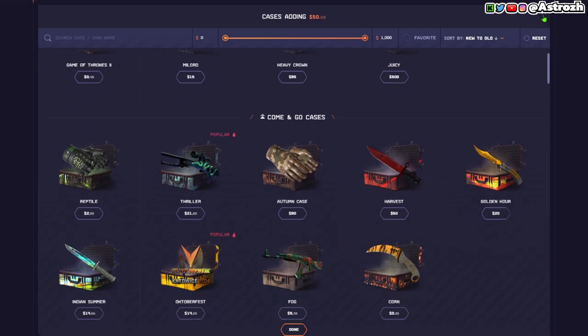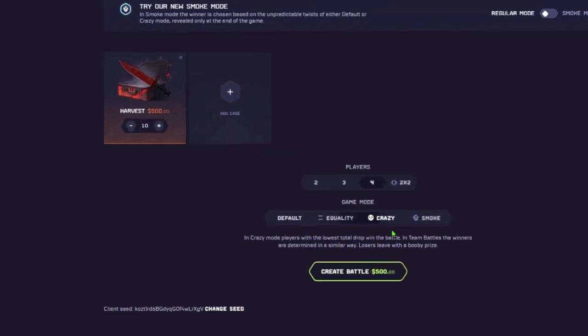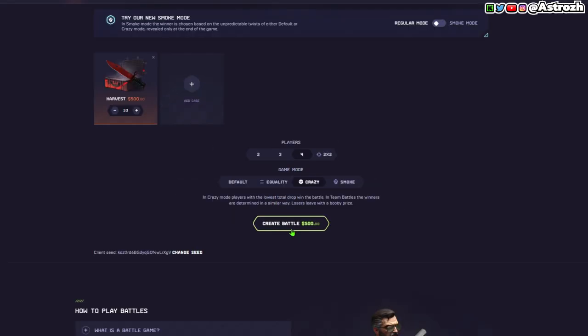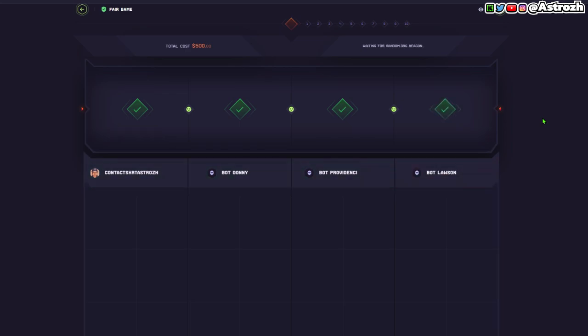What's going on boys, today's video is sponsored by Dat Drop. I got some battles cooked up — we're gonna be doing the brand new Harvest case in a four-player crazy mode. Hopefully we don't pull anything. It's a $500 battle on the brand new Harvest case, so let's see if we got the luck today.